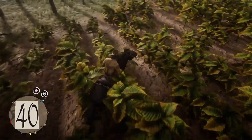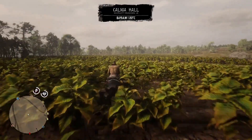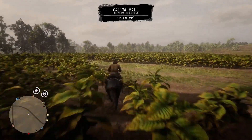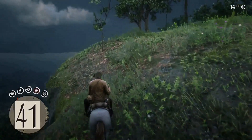When galloping, you can maintain your horse's stamina virtually forever by tapping the left analog stick about every five seconds — it regens stamina and comforts the horse, which levels up your bonding really quickly.